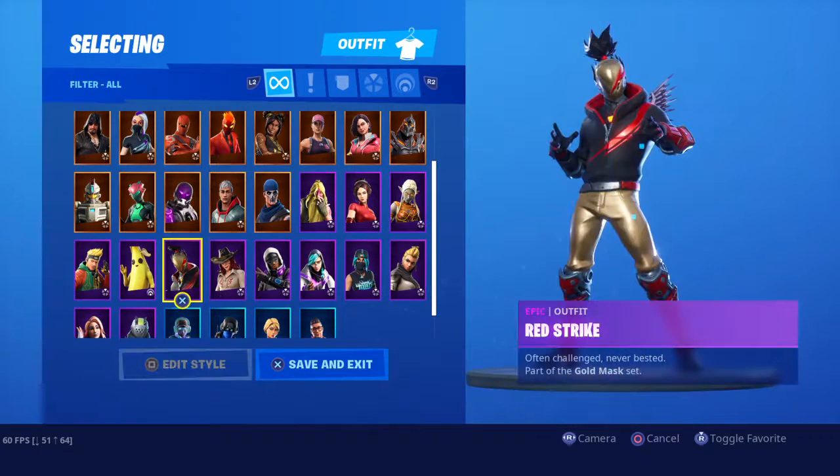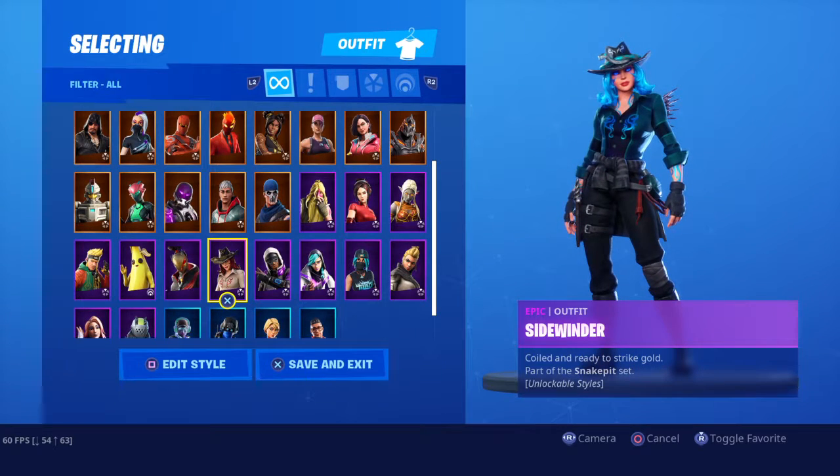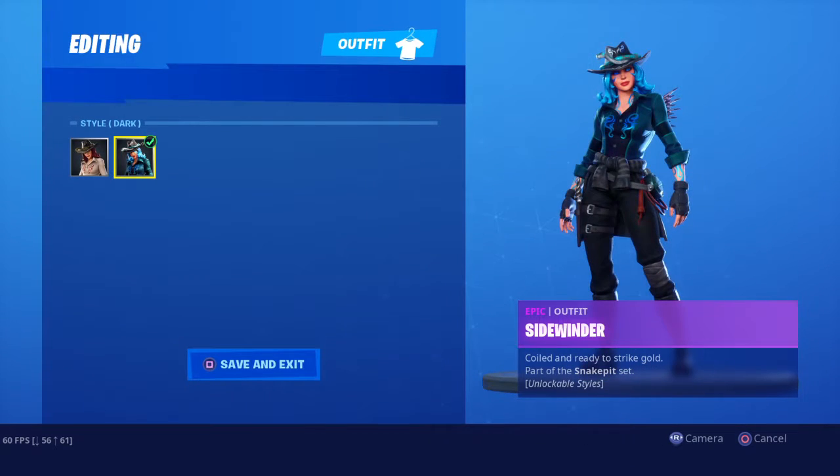This is the starter pack of this season — it's Red Shrieg, gets 600 V-Bucks as well with it. Sidewinder, Tier 23 — it's okay.